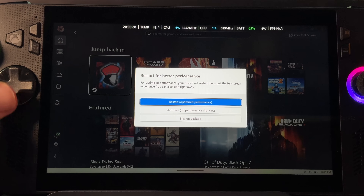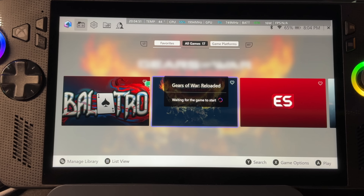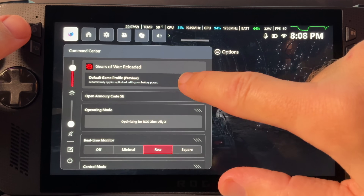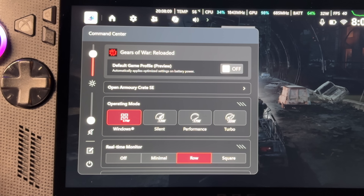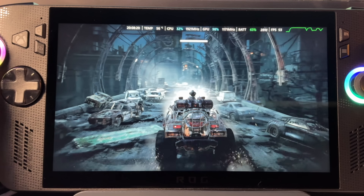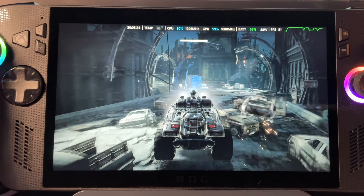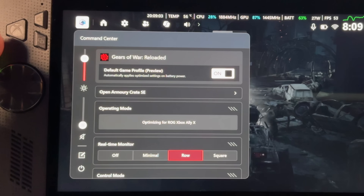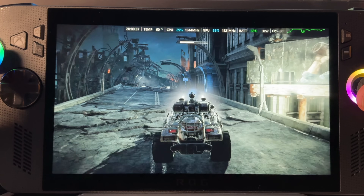Let's now test out three games, restarting into the optimized full-screen experience. First up is Gears of War Reloaded. Turning off the default game profile and selecting the 17-watt operating mode — without the default game profile, we're getting in the low 50s FPS, which is still very playable. Now enabling the default game profile and we're getting a rock-solid 59 to 60 FPS.